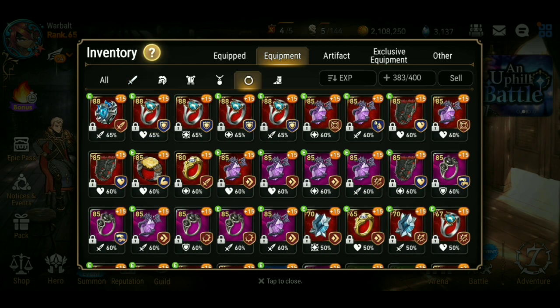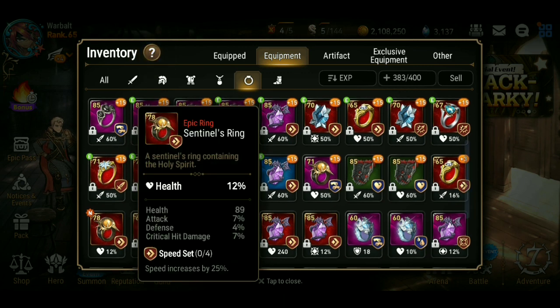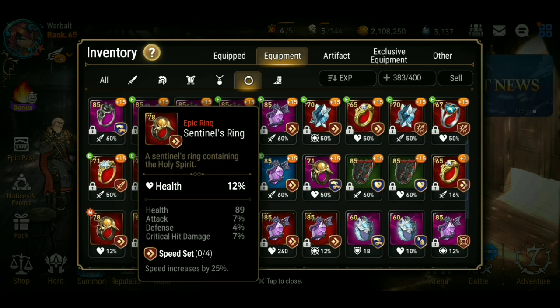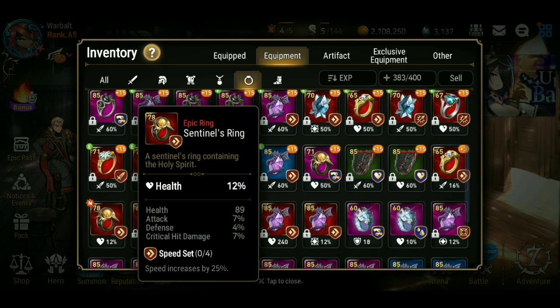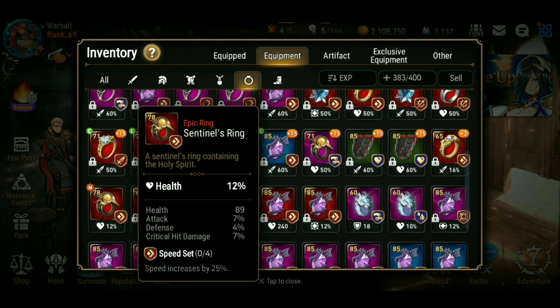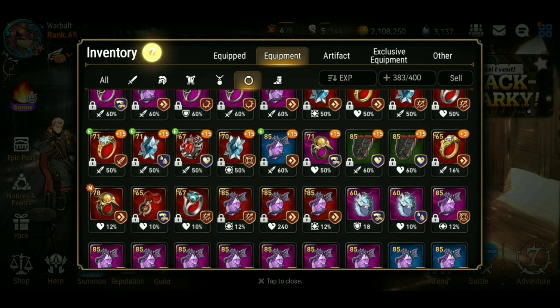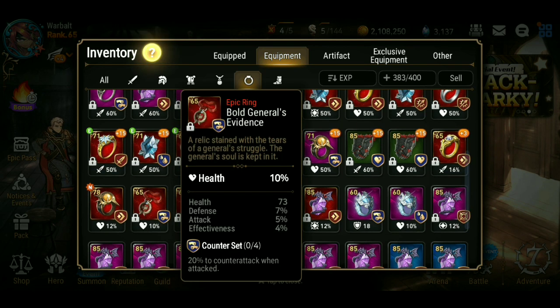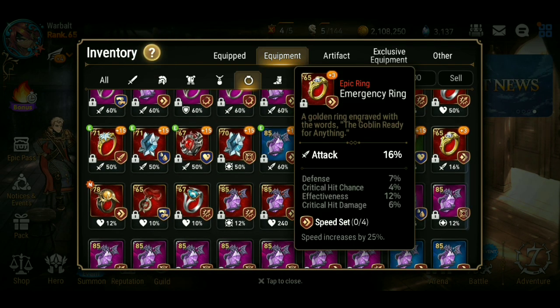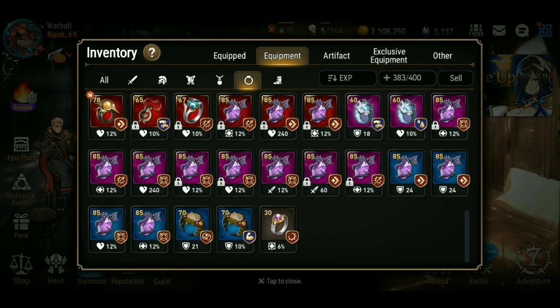I grabbed the defense main one — let's see what we got here. Not the best. That could be very good for Ken or something if I can dodge that flat health, but even with flat health getting buffed it's not that big of a deal. The subs are okay, I just wish instead of that flat health it was speed or something. I'm having really bad luck getting speed subs on speed set pieces — I just don't have any luck with that.